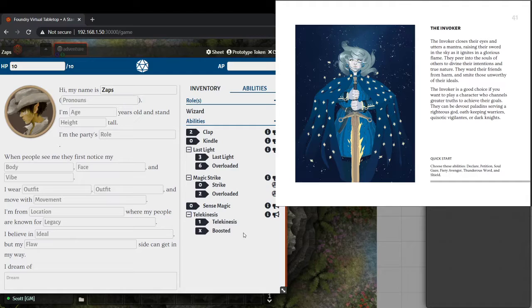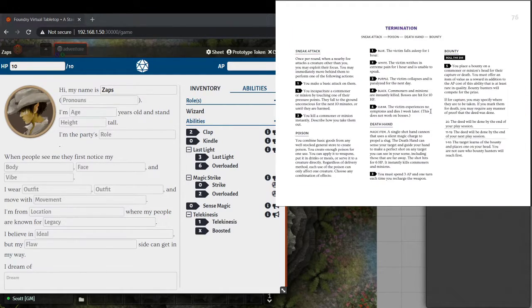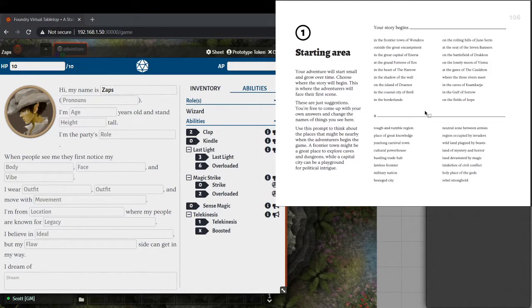Adventure points are regained in-game through doing cool things — doing quests. The guide is instructed to give them out basically where you would give experience points in a lot of games, but also for roleplaying moments similar to inspiration in D&D 5e. There's a whole guide on when to give out adventure points. It's definitely a resource that will be flowing as the game goes on.